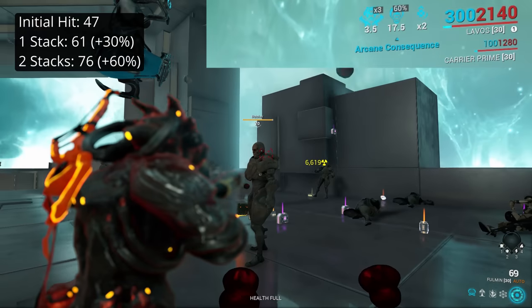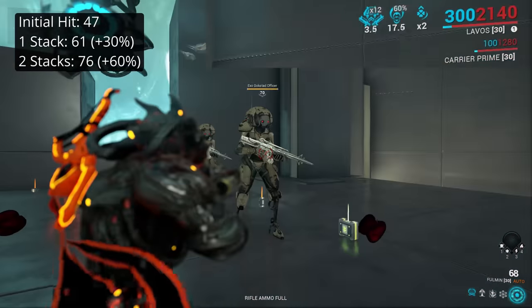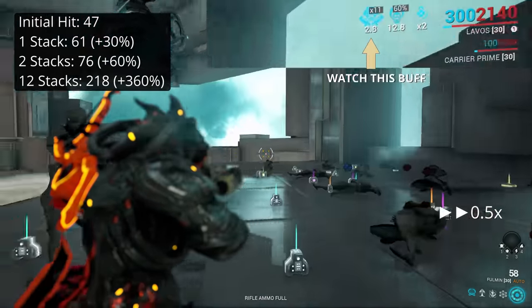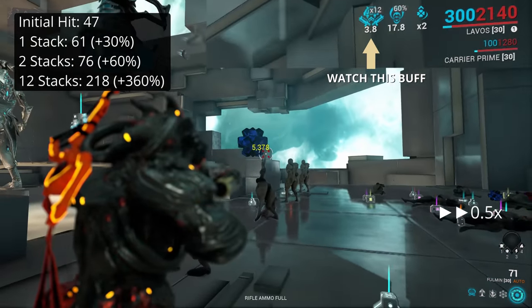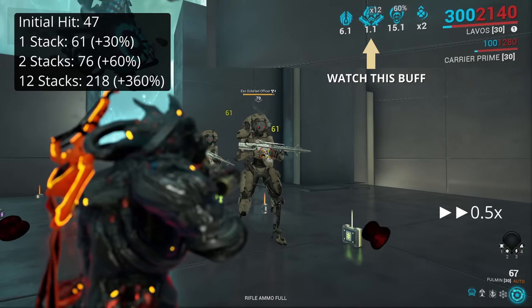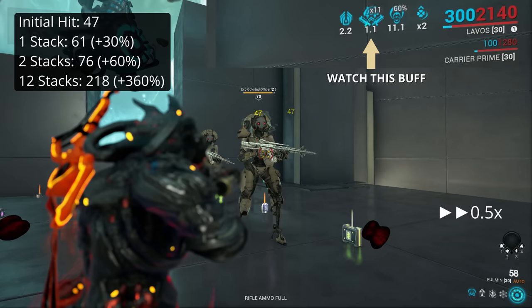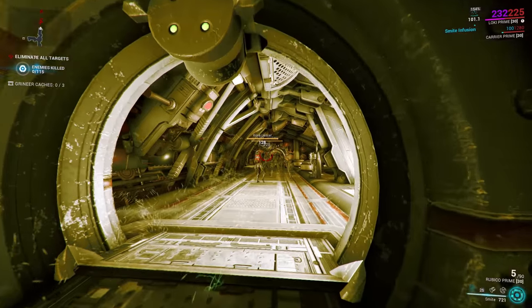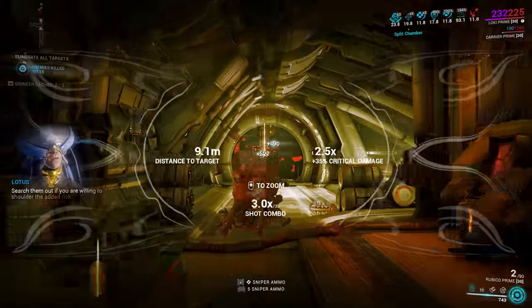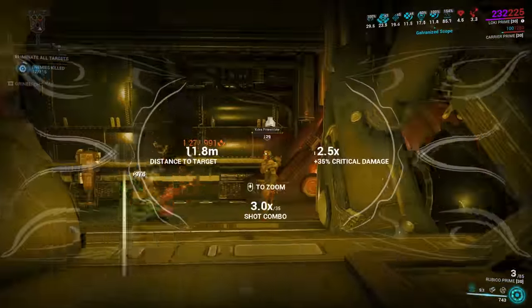If you build up Primary Merciless to 12 stacks in quick succession, you'll have a full 360% damage boost. If you go 4 seconds without a kill — say you're reloading with the Tenet Envoy or the Felarx — the UI will show you drop down to 11 stacks, but you'll lose all of the damage bonus. If you then get another kill, you'll appear to be back at 12 stacks but only have a plus 30% damage bonus, and you'll be unable to gain additional stacks. The only workaround is to let all 12 stacks run out, including the 11 stacks presently doing nothing, and then rebuild from scratch. In the case of the Dexterity Arcanes, this is as much as 100 seconds — nearly 2 minutes — waiting for those phantom stacks to run out after letting just 1 stack drop.